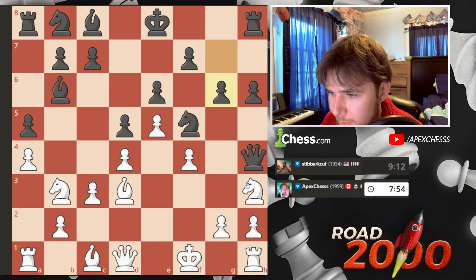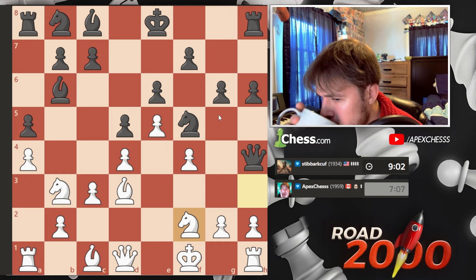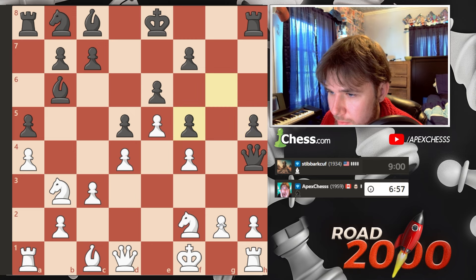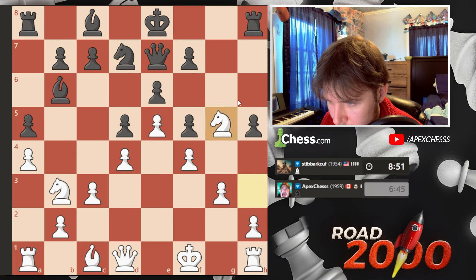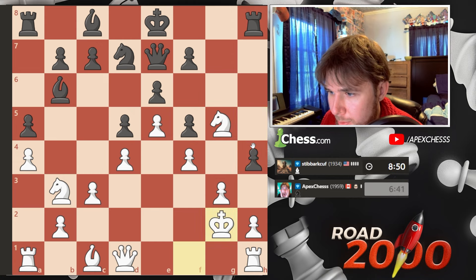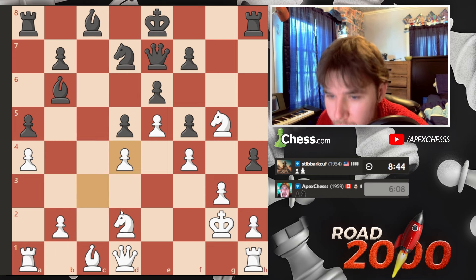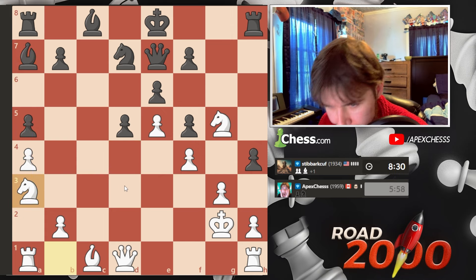I might have actually screwed that one up. Let's just go king f1 — admittedly I did not respect the threats completely. Yeah, it's kind of rough. I might have to take; now we're kind of in a pickle. Let's play here with the idea of trying to get a knight to f6. They don't want me to do that. I might have to take and then play here, just trying to get rid of this queen. There's the queen going back, and now knight here is the plan. We're down a pawn — this is a very messy game.